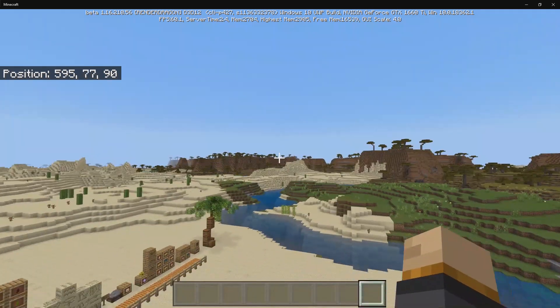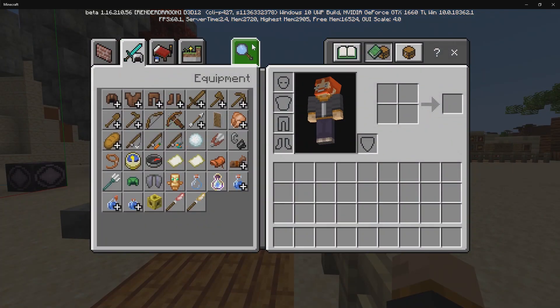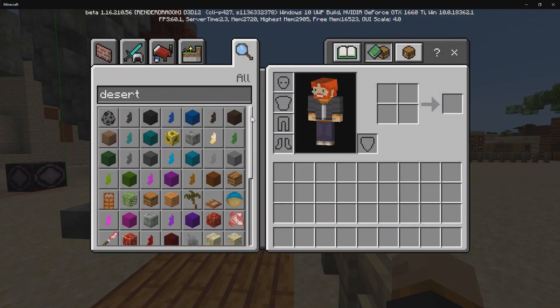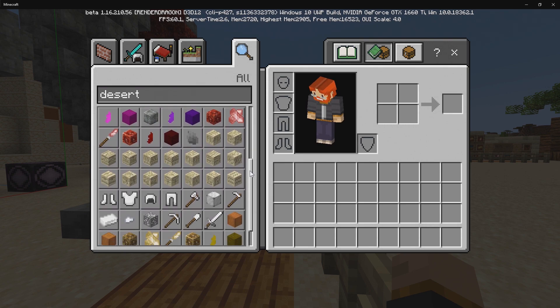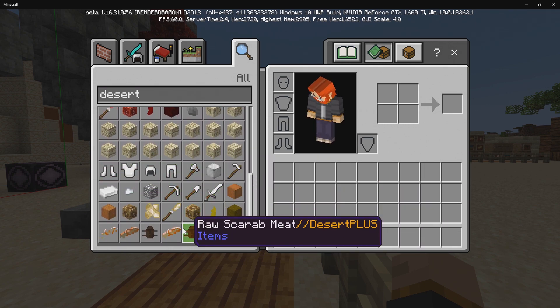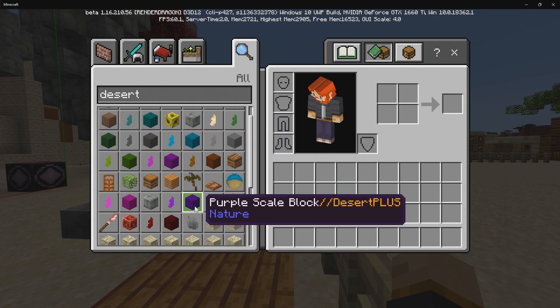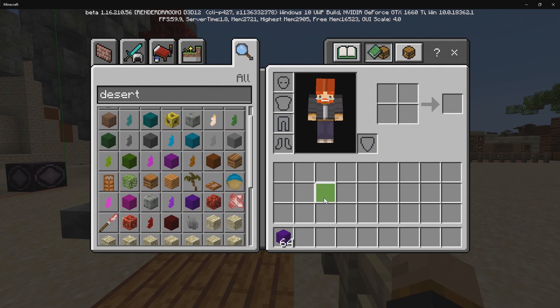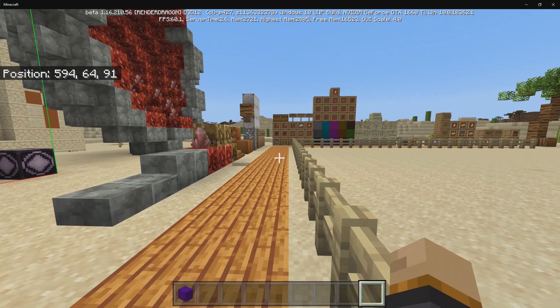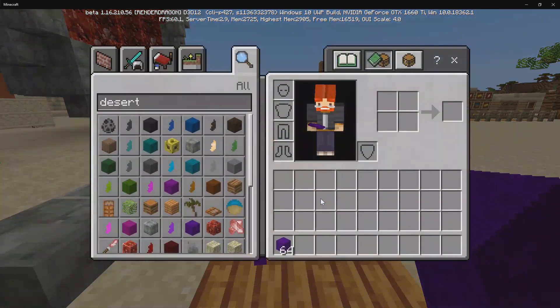Without any further ado, let's go ahead and see the brand new updates. Beginning with the first update: you can now find every single item and block inside the creative inventory. If you look inside here, you can find the brand new armor types, the brand new weapons, the brand new foods, and all the other blocks. Keep in mind that these are not the actual blocks — these are just items, but you can use these items to place down the blocks.